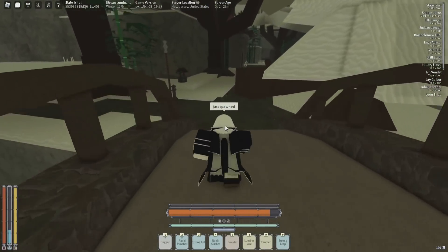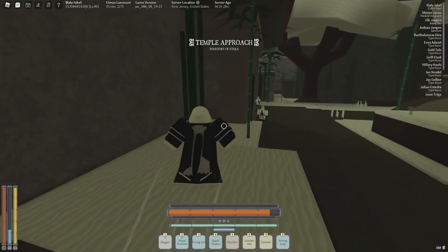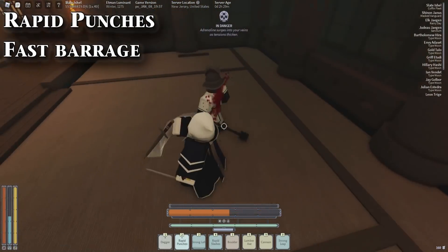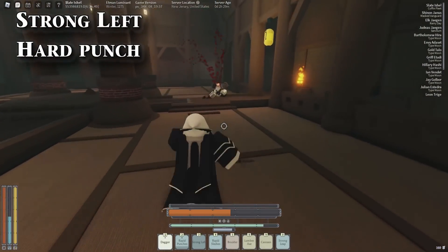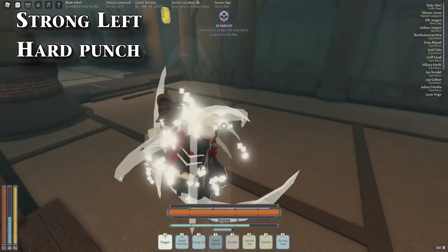Before I teach you how to uncap Strength, I'll show you some of the mantras you can get if you pick none as your attunement and only go with the Strength ones. One essential move is rapid punches — it's basically an aura barrage. It does a lot of damage, and if you have a bloodless gem, it can heal you for quite a bit. The singular version of this is Strong Left, which can fling your opponent, do a lot of damage to block, and send them flying if you hit them.